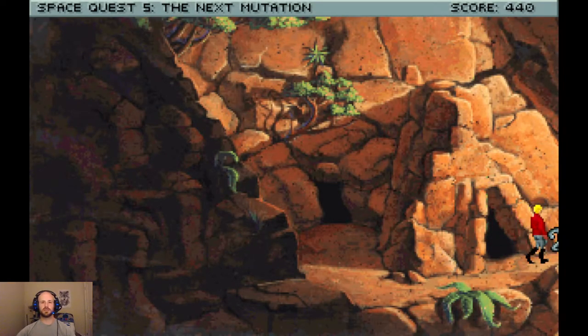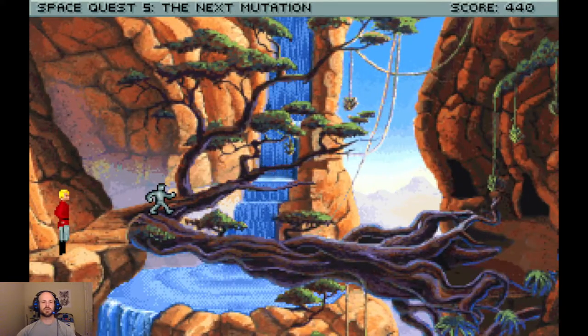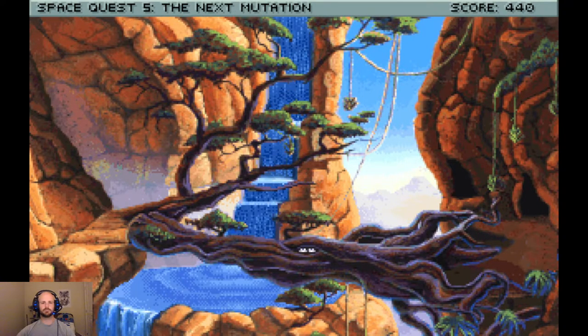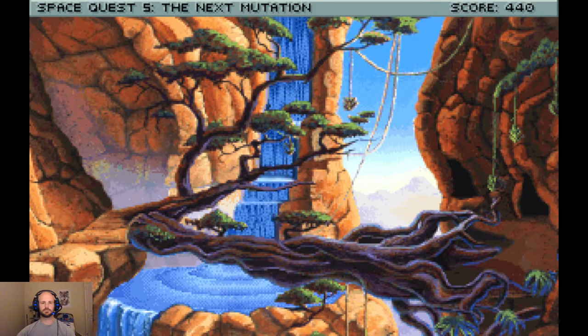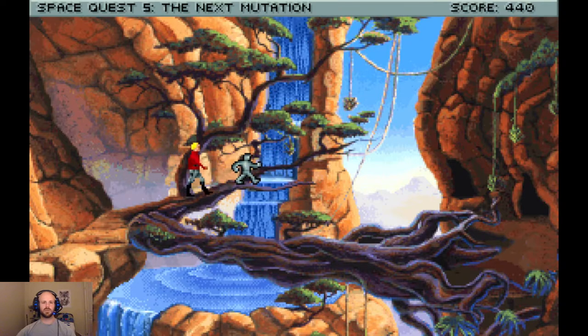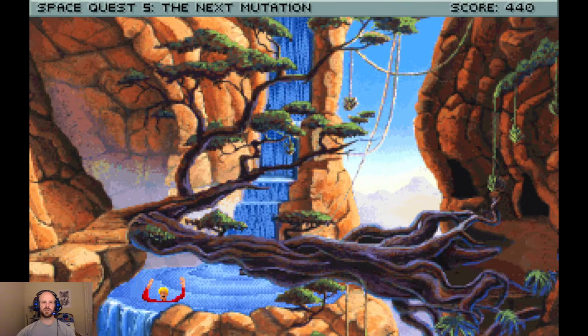And there's a couple of things that we're gonna want to collect to help us in dealing with the Fembot. She's gonna constantly be chasing us around. We're gonna come to this side first, climb out on this branch. Keep that in mind, however, because we are gonna want to remember we can hide in there later.